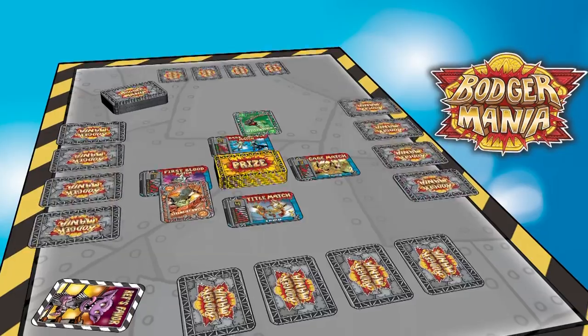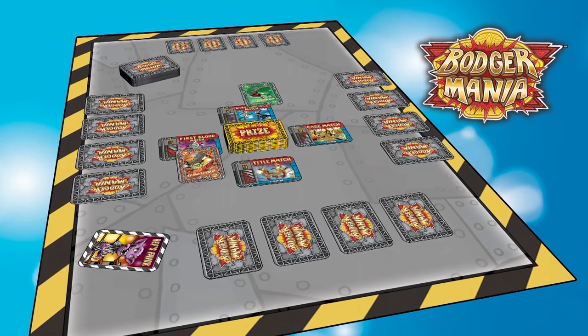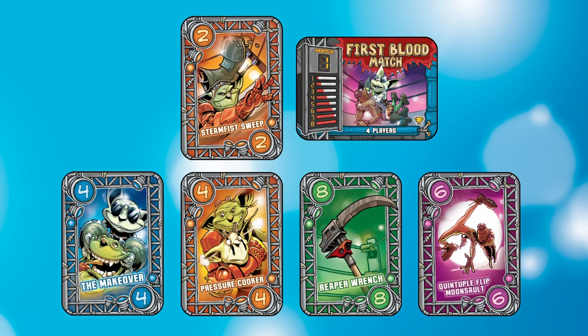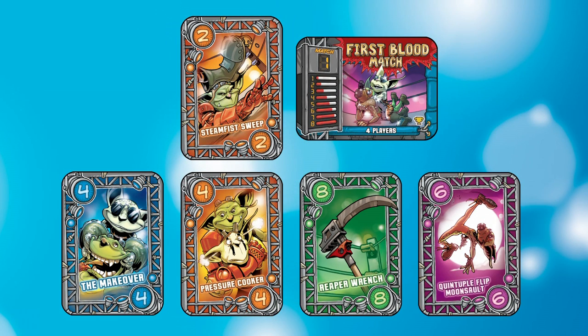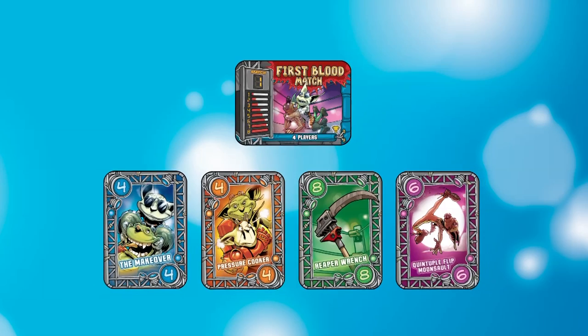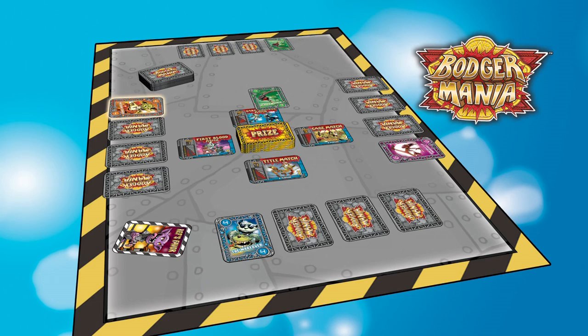Once all players have organized their cards, the opening bell sounds and battle begins for First Blood. Each player simultaneously reveals his card for each match, starting with the First Blood match. The player with the highest card in the trump fighting style wins the match. If no one has a card in the trump style, or if there is no trump style, the highest card of any fighting style wins. In the case of a tie, the player with the ref's favor card chooses which tied player wins. The winner leaves his card face up, and everyone else turns their card face down.